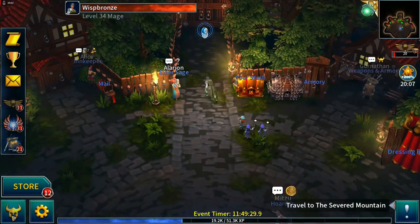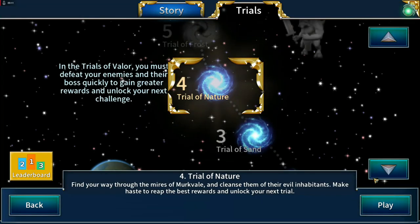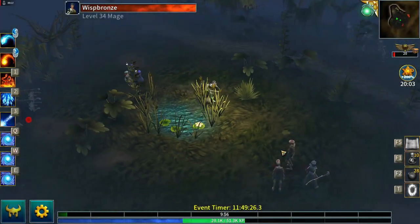Welcome back. All I've done is swap in frost beam since we unlocked it — dropped that into the skill slot. Everything as far as regular enemies goes will still be one-hit with fireball, and then maybe we'll use frost beam when the boss spawns.